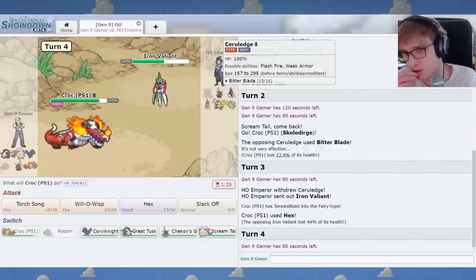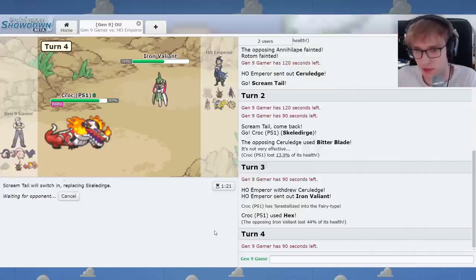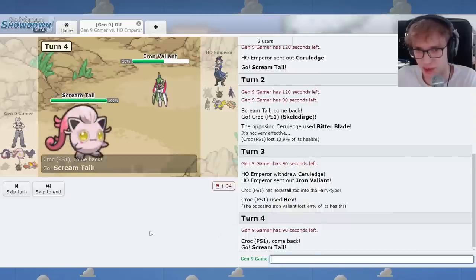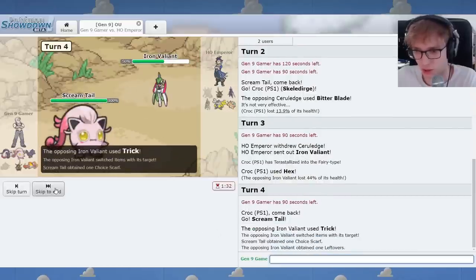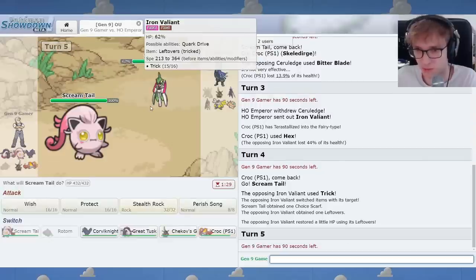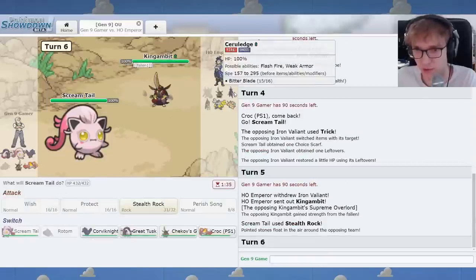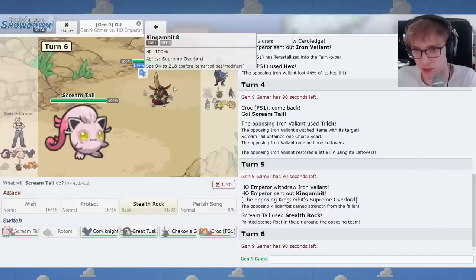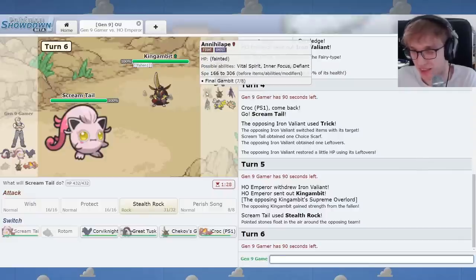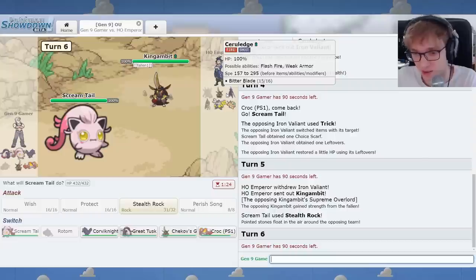Here's Iron Valiant. I feel like Screamtail's a good mid-ground against this trick. You got lefties now? Do I make rocks? I feel like the Cerulege probably doesn't have... Oh, it shows how many allies fell. Yeah, true. I mean, you could just see that pretty easily. But that's nice. UI upgrades, folks.